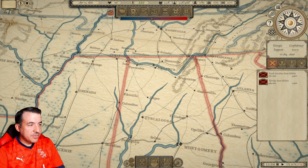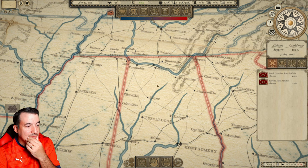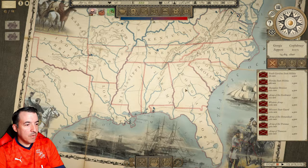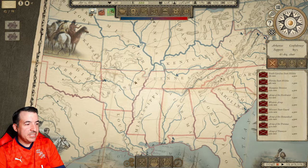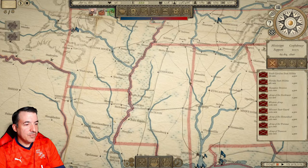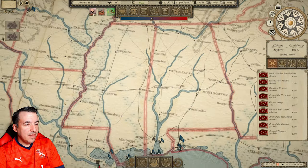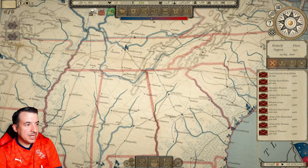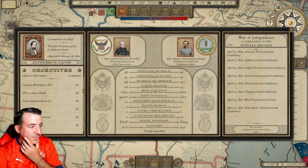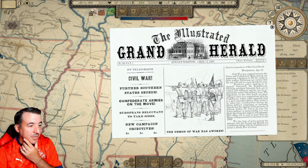Fort Sumter has surrendered. Here it comes — construction has been completed on some of our building projects. Here is the war. You can see Virginia, Tennessee, Arkansas, and North Carolina have seceded. Our capital is going to remain down in Montgomery, Alabama, so that's what we need to protect. Among our objectives is to capture Kentucky and Missouri and get them to swing over to the Confederacy, so we're certainly going to try to do that.